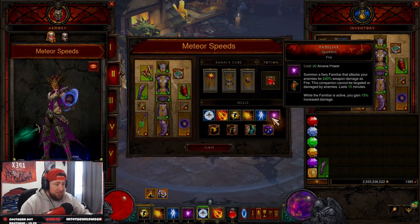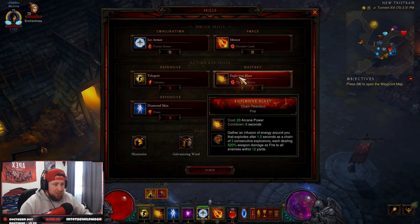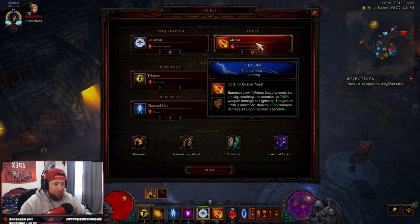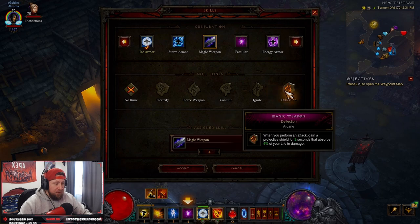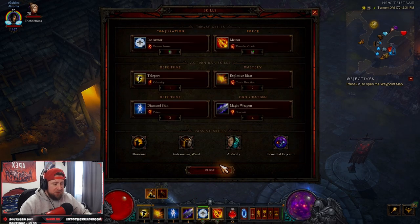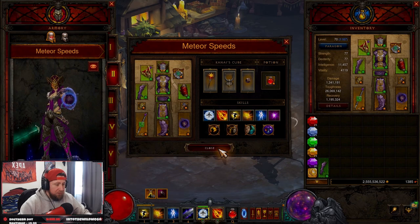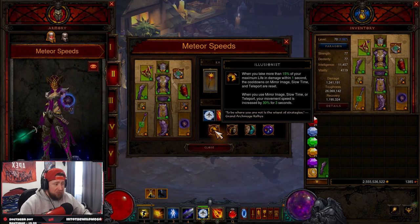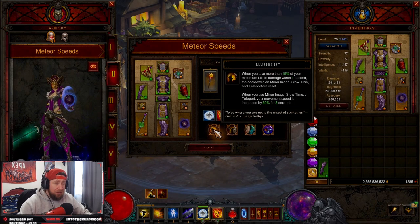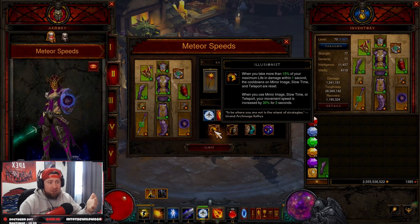We also have Familiar Spark Flint for even more damage. You could swap Familiar out — since Explosive Blast Chain Reaction already covers fire — and use Magic Weapon Conduit to keep elemental stacks up, or keep Familiar for more damage. That's totally up to you. I'm going to rock Magic Weapon for this showcase. In passives we have Illusionist for even more move speed.